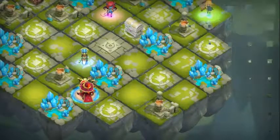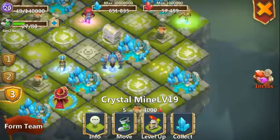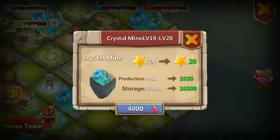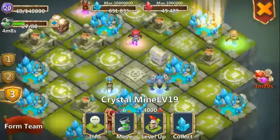There we go — area level 20! Let's go ahead and upgrade these mines, 4,000 apiece. It produces 80 more every hour and it can hold 800 more, so that's cool. For each mine though, that's gonna be pretty helpful.